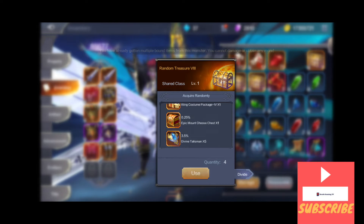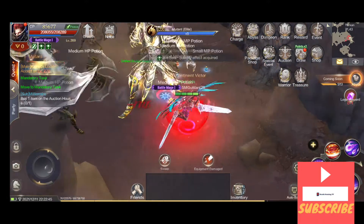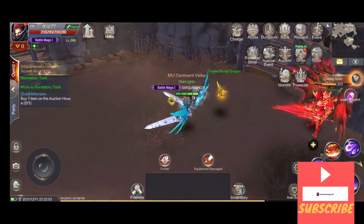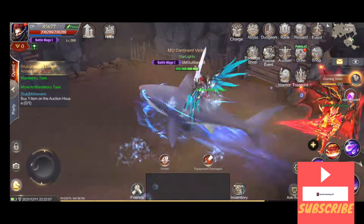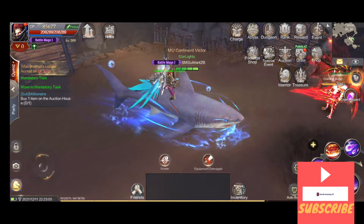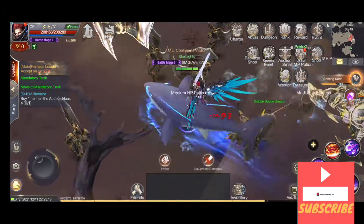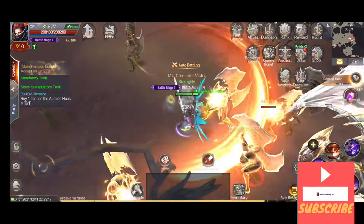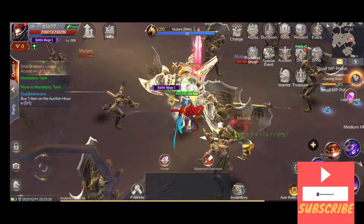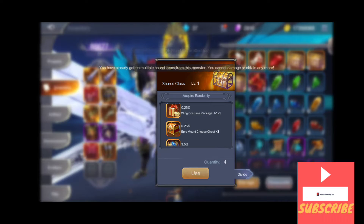Next we're going to open the boxes — tier 8 treasure boxes where you can get wing costumes, epic mounts and so on. Let me show you what I got last time: I got a mount and it's Sharknado. You could choose a dragon, Goku's cloud, some monkey — there are some guys whose mounts are even bigger than this. I decided for the shark because nobody had it, or I hadn't seen anybody with it.